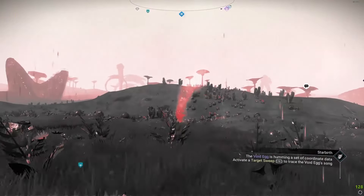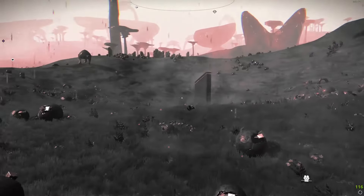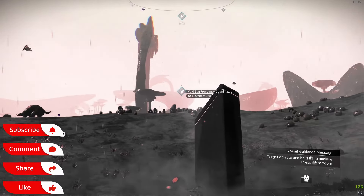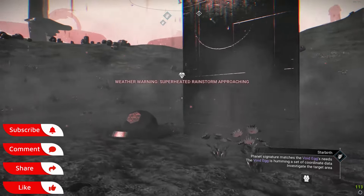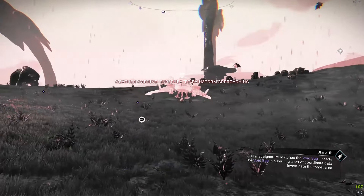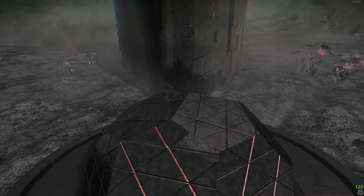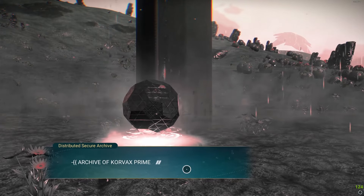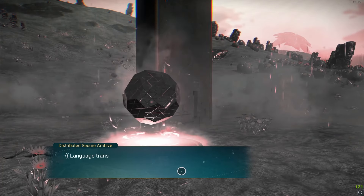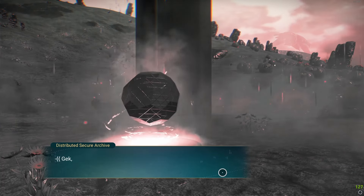When you're getting close to your location, keep scanning to get the right direction. You're looking for a monolith. At the monolith you will get your mission. It depends on which system you're in — in my case I'm in a Korvax system. Just have a chat with the monolith and accept the mission.